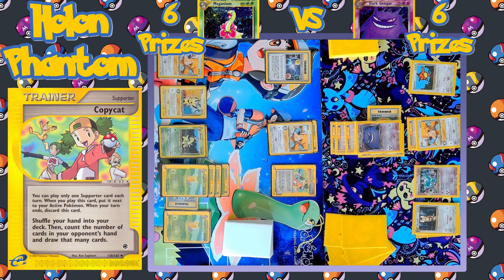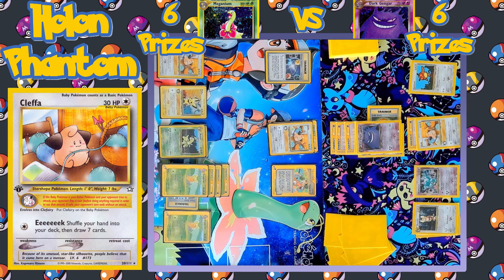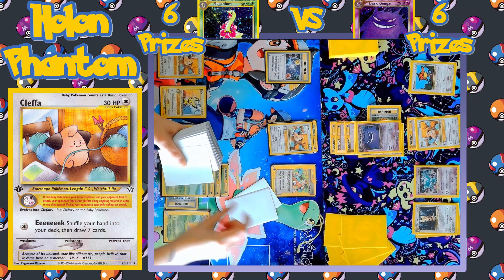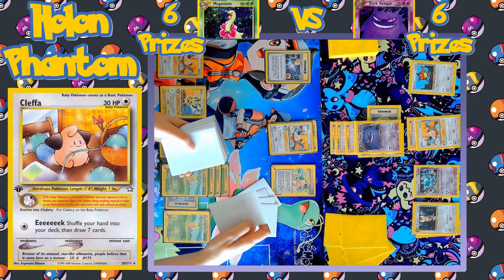Another Exeggutor comes down onto the bench, but still no Meganium. There's the attack — Eek — and now since Kleffa is going up against a Gengar, it does not have to flip a coin. There's the seven new cards being drawn, and let's see what the Gengar side can do on their following turn.